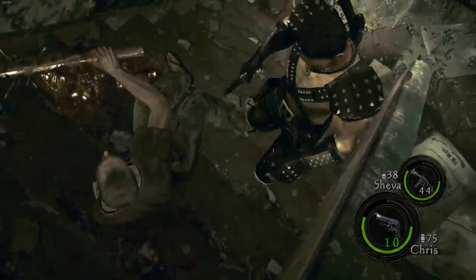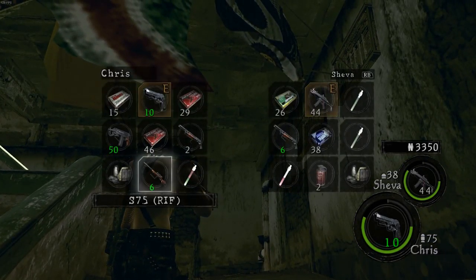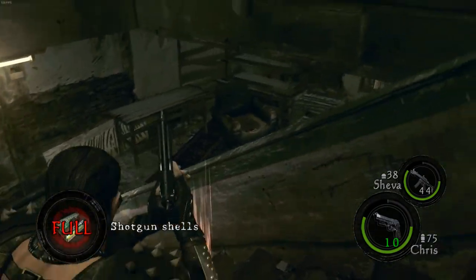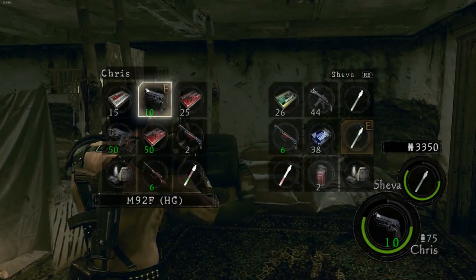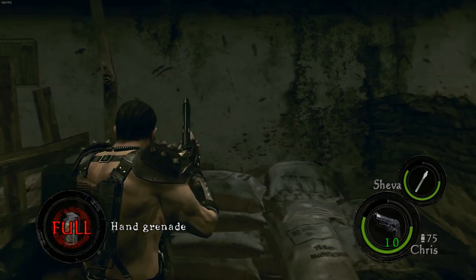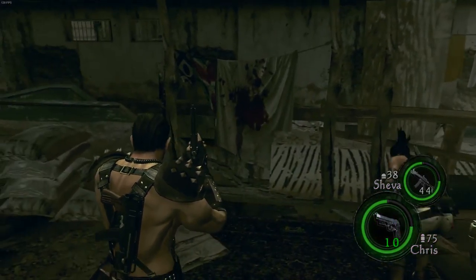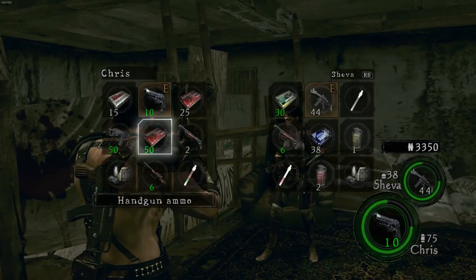Oh man. Shotgun shells — let me pick up the shotgun shells. Let me just heal you up real quick. There's another red herb here. There's grenades here. Should I get rid of my handgun ammo or no? It's up to you — I mean you did it earlier. Did you get the shotgun ammo? Oh yeah I need some shotgun ammo here. Oh this is gonna be an issue now.